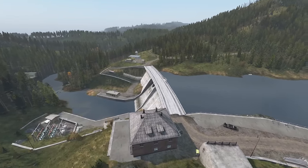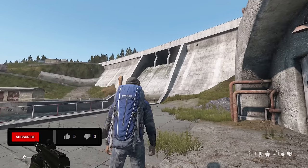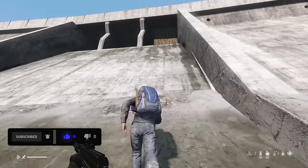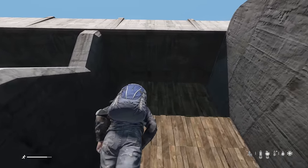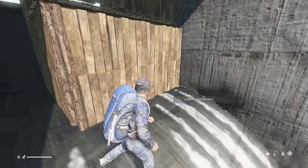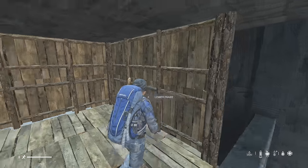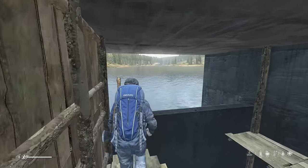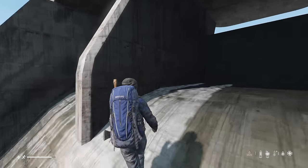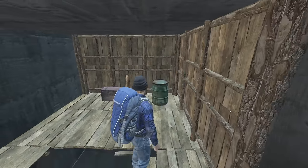Moving on to one of my favorite solo bases, the dam base. A cool thing about this base is how hard it is to spot to the average player running by. It is tucked into a corner and often covered by shadow. The base consists of a gate and part of a watchtower. You even get a beautiful waterfront view. If you wanted to expand, you could make identical bases in the other empty two slots as well. Here is a quick view of some of the storage options inside.